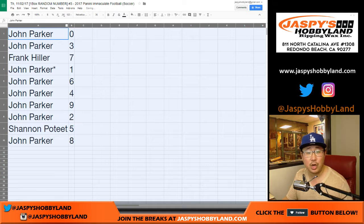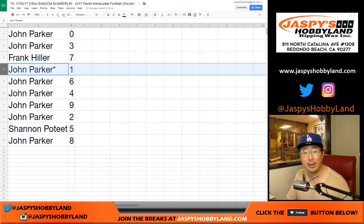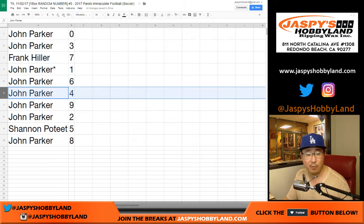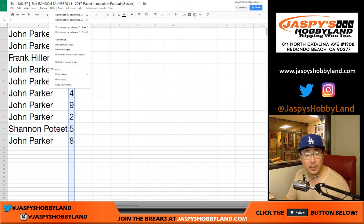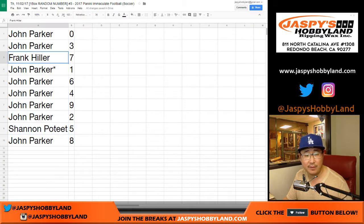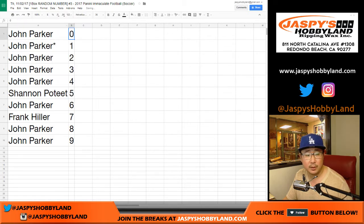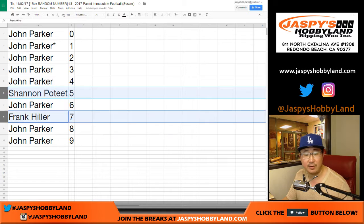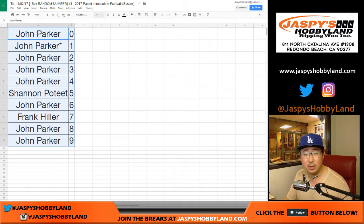All right, so there you go. John Parker with zero and three. Frank with seven. John, you got one with your last spot, Mojo. John with six, four, nine, two, and eight. Shannon, you have five. Let's numerically order these — Shannon has five, Frank has seven. So let's sort by column B. John has the rest. One-of-one possibility: John Parker.